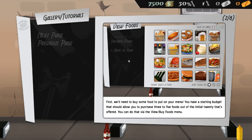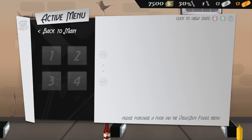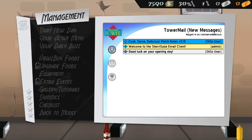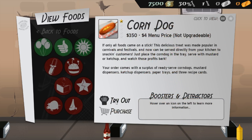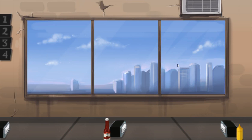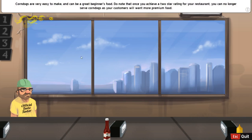It's just telling me a little bit about the restaurant. So what I'm going to do now is go to the active menu — there's nothing on there at the minute. But we start off with 7,500 pounds or dollars, whatever you call it. And what we're going to do is click to buy foods. These are all the different foods you can serve. So for example, the corndog — you can click 'try it out' to see how hard or easy that food is to make. I know corndogs are very easy.